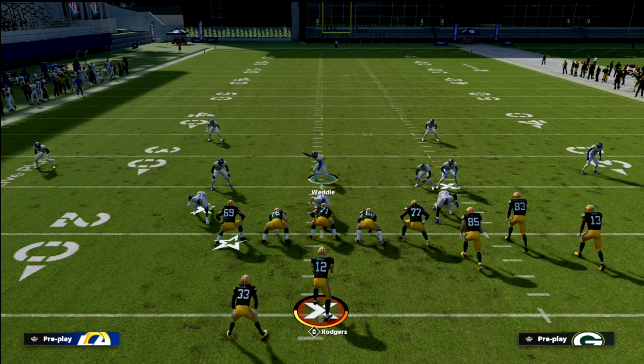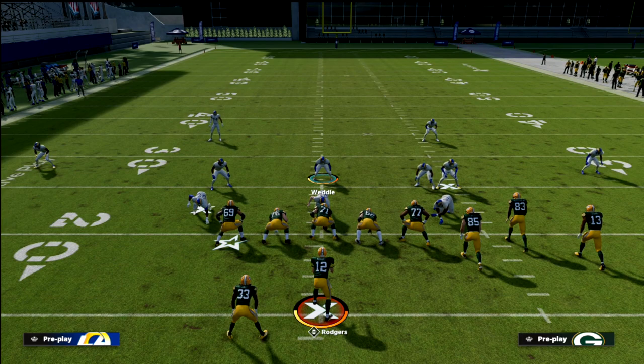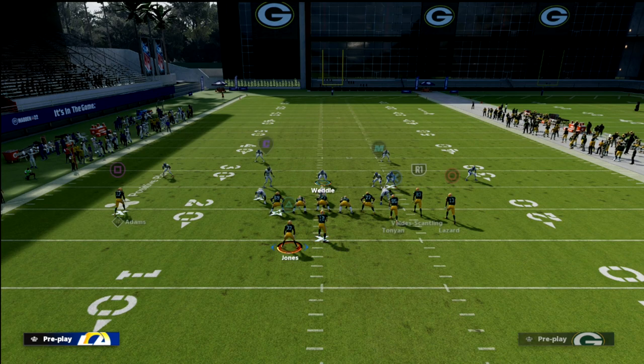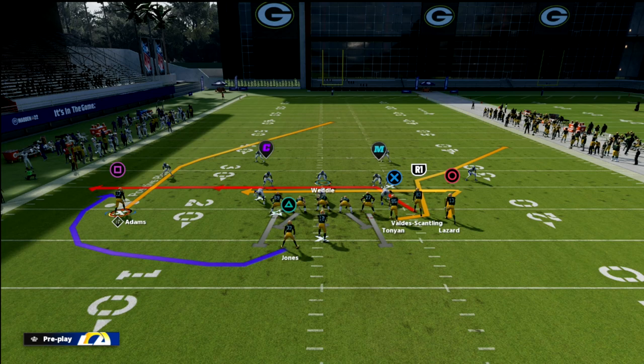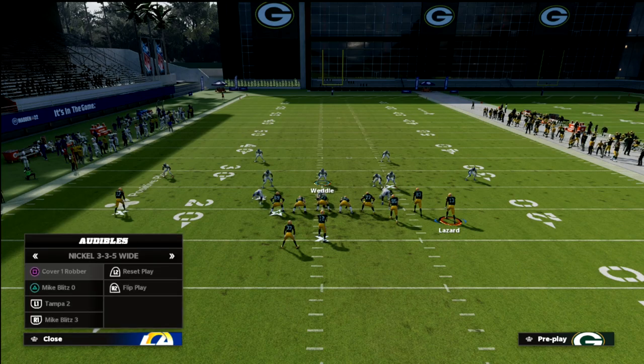Today we're going to talk about a man beater out of Smash Return. We're going to craft this play so we have a lot of routes that beat man-to-man coverage. First, we need outside press — in regs I recommend the Packers, in MUT you should have Hot Rod Master. We're going to put Davante Adams on a skinny post, smart route that skinny post, slant Marquez Valdes-Scantling, and put the running back on an out route.